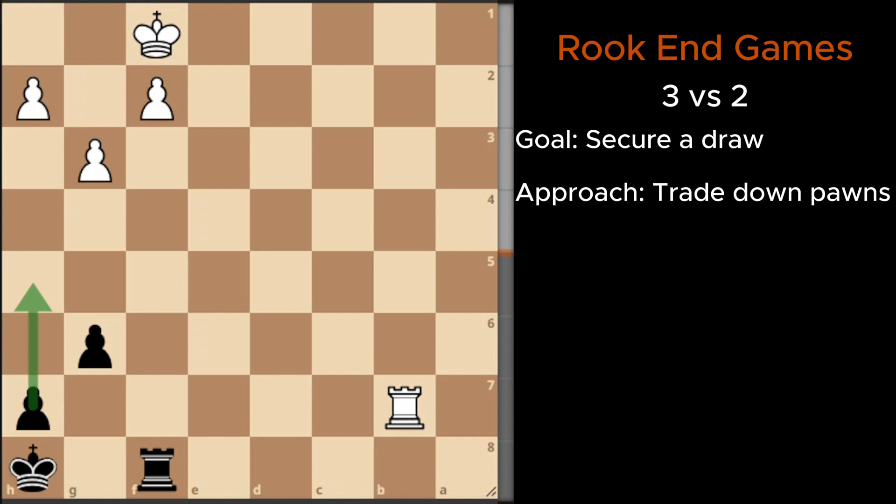In a 2 vs 3 rook endgame, one side has 3 pawns while the other has 2. This type of endgame is quite recurring, but understanding it can significantly improve your endgame and how you handle similar positions. Let's practice a basic position on the board.